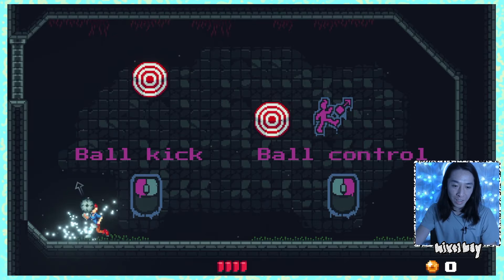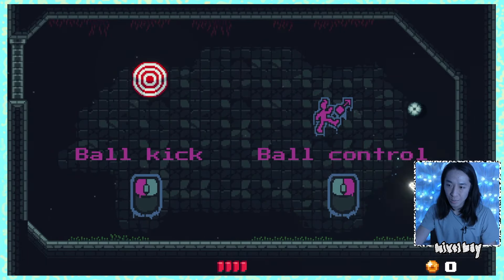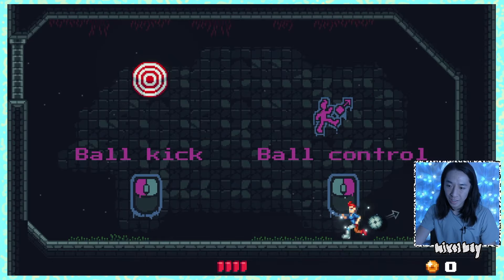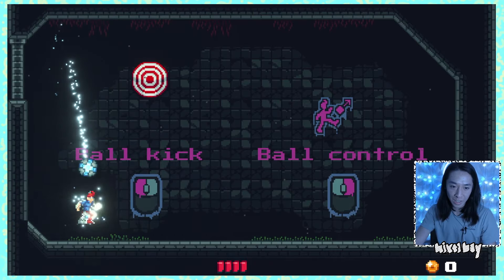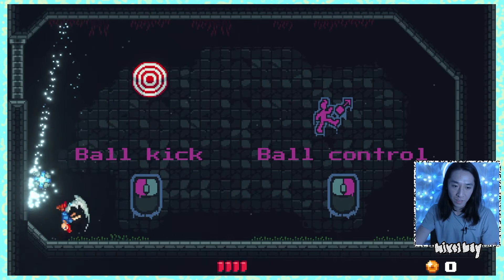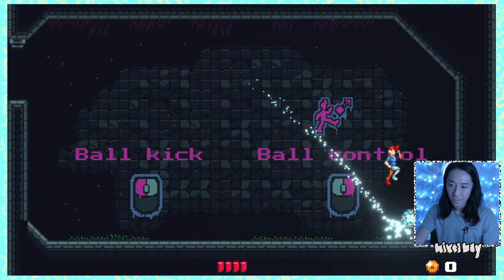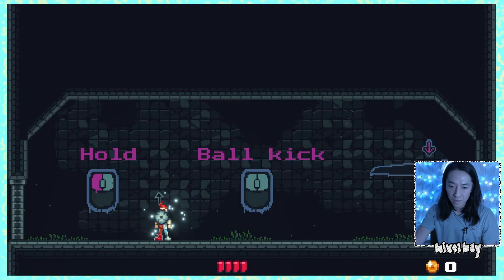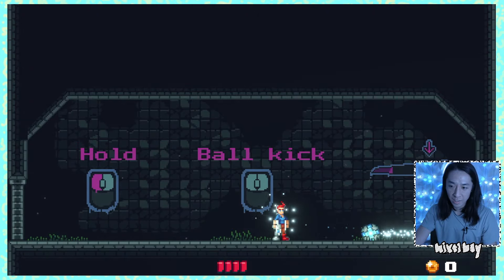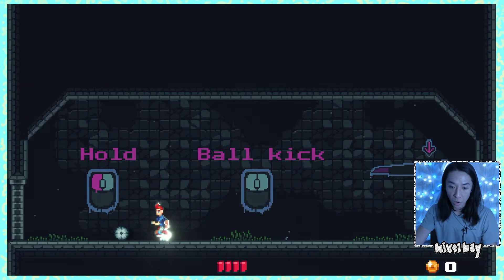I'm going to try my best to be good at this game. I don't know if I'm going to be. So we got to kick it to these particular targets. I'm trying to figure out like when I want to control it versus when I want to kick it. I got it. Let's control it. Hold ball kick. Yes, I understand. Oh, you want me to get the full power. You got it.